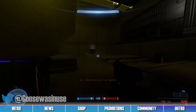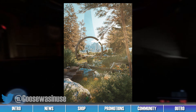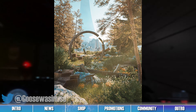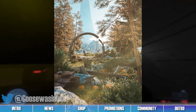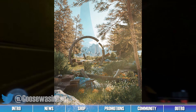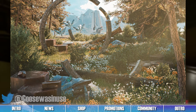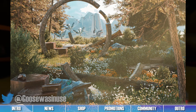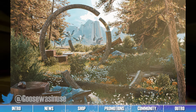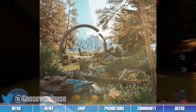3D artist Goose created this render titled Blinded by Its Majesty and shared it to Twitter this past week. In the render, we can see a Zeta Halo landscape populated with Forerunner architecture and beautiful natural wildlife. We really like the lighting and atmosphere of this piece. This render looks gorgeous with the rays of light shining down onto the plants and rocks, and we like how the various elements of the piece are highlighted with the light, like the group of sentinels seen patrolling in the background.